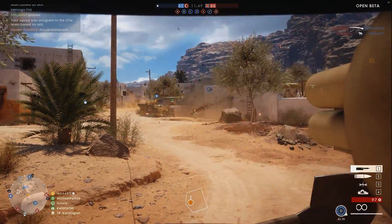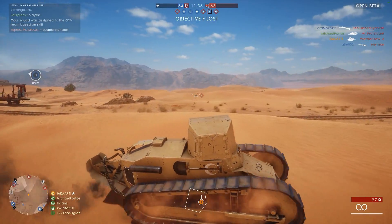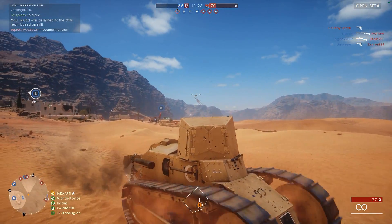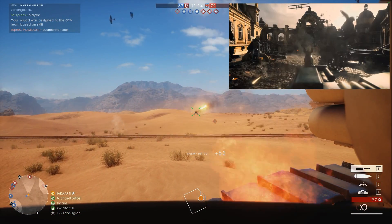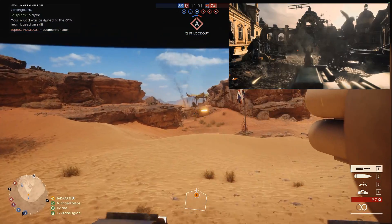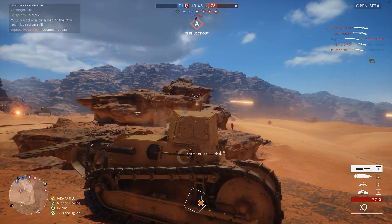The next map is Chateau, the leaked name for Domaine de Chantilly. As far as I can research, this was the French headquarters between 1914 and 1917. At some point during the war the Germans actually reached Chantilly but retreated shortly after — so even though there wasn't really a full battle, the Germans were there, which gives us the basis for a map. The screenshot looks absolutely brilliant; DICE could be getting a little creative here. We've got planes and vehicles on the ground, and it looks like close-quarters engagements — possibly the map I'm looking forward to the most.